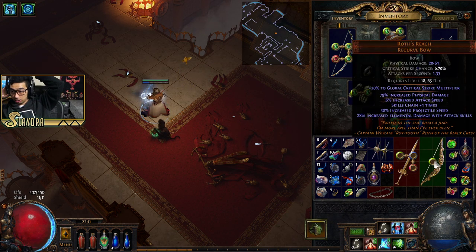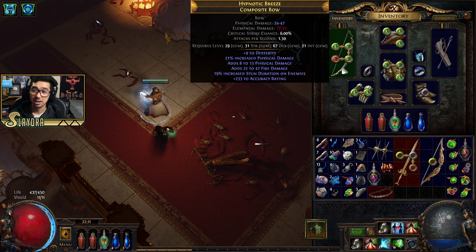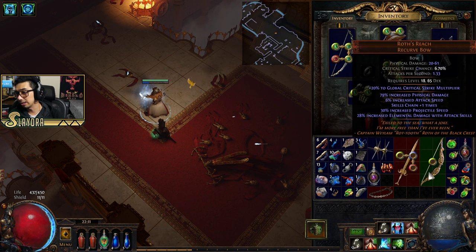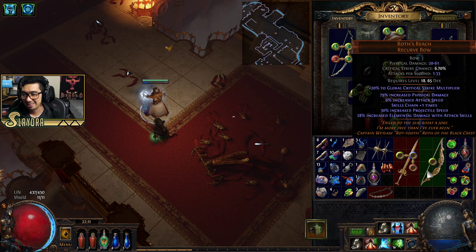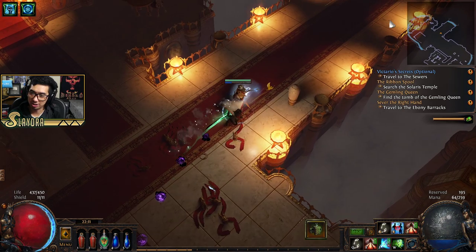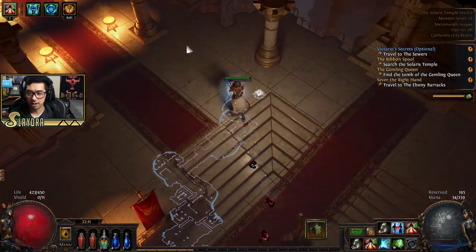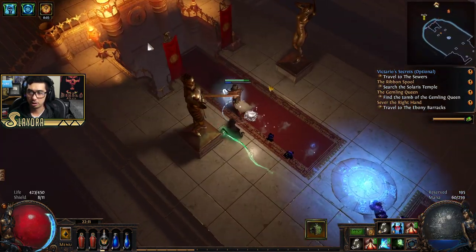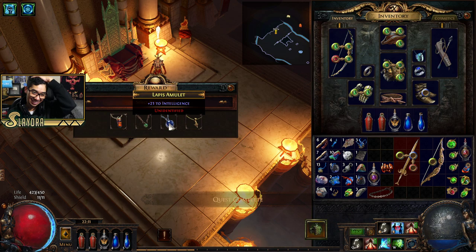I could technically try to roll the sockets on Roth's Reach via RNG, but the damage on the current bow is probably better. It would give us extra crit multiplier, but I don't even know what our crit chance is. We don't have Maligaro's or Ungils yet, so we're kind of down on crit in that department — those are unique items that will modify our crit. We're going to get a reward at this point. If you're low on any stat, I'm going to pick up this Increased Rarity gem. Basically if you play Diablo, this is like Magic Find.